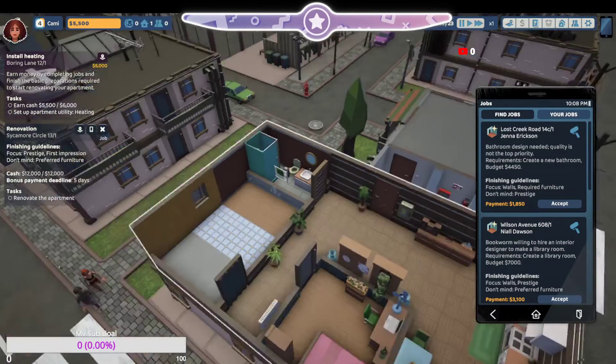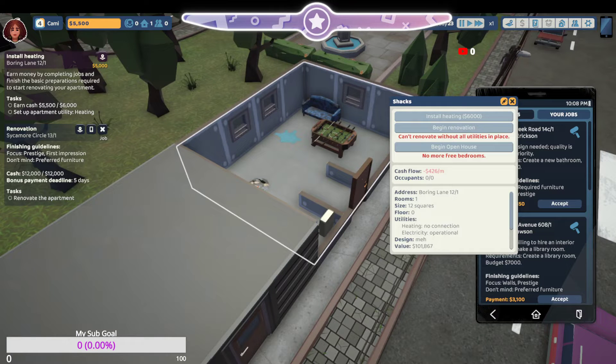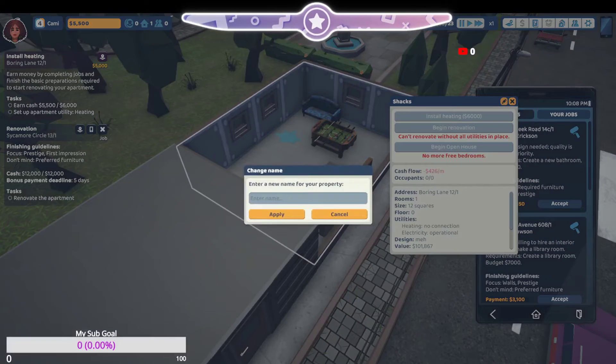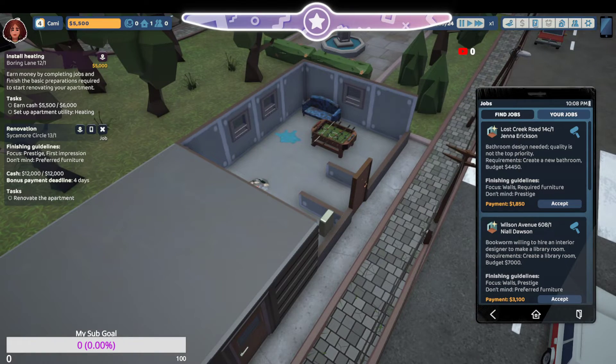Alright, I have to install heating — I can do that. Install heating: six thousand bucks. Let me enter my property name. I don't have to put 'Cammie's Home' — it should be something proper, like... Fourth Oak? I don't know, this is gonna sound weird. I don't even know if that's a word. Let's go back to our job.